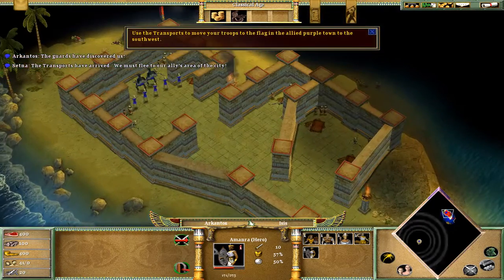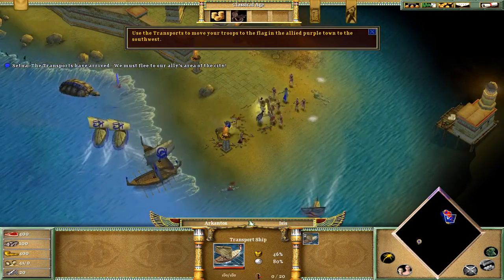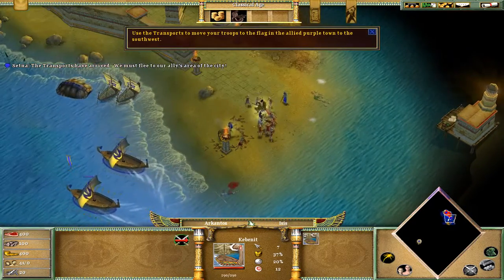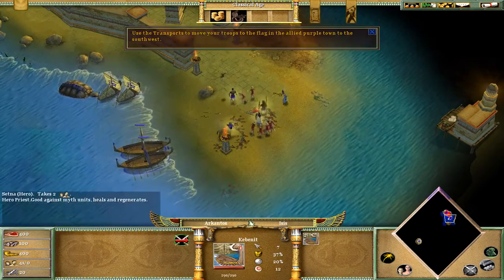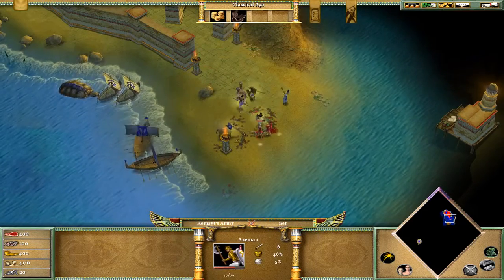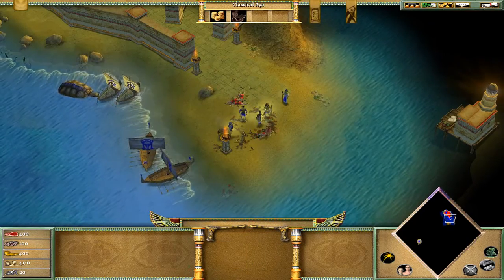I'll keep this unit safe to protect me in the village. We need this unit to help us destroy these axemen; they are pretty weak to arrows, so Chiron and Setna have a slight advantage.